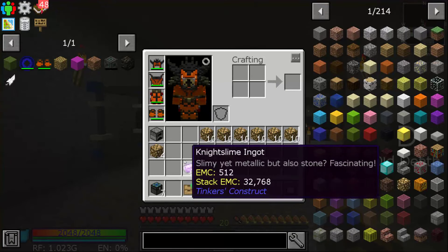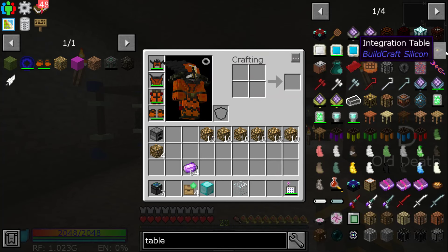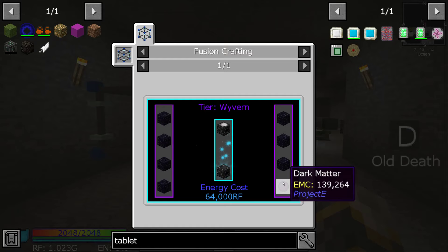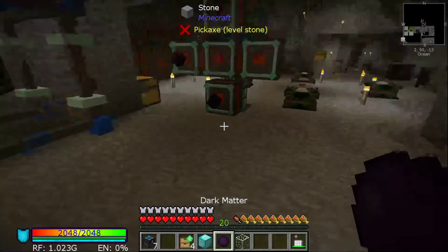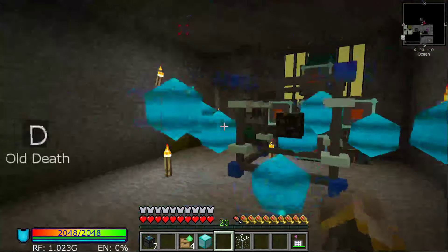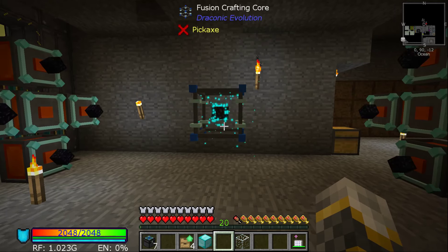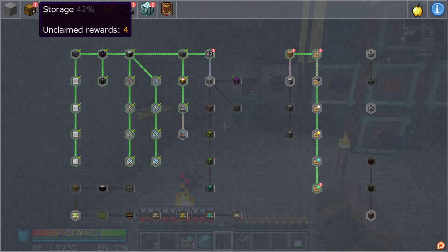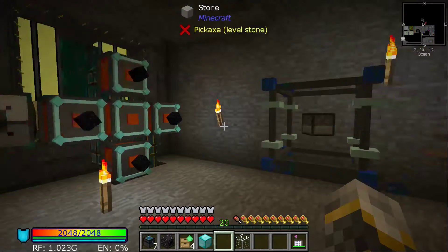And then - tablet. Where did you go? Yeah, that's what it did. Dark matter, there we go. That's scary for some reason. Oh - magic. The rest is glowstone.